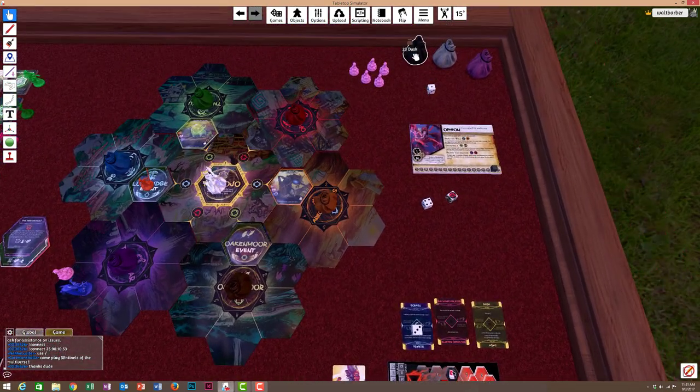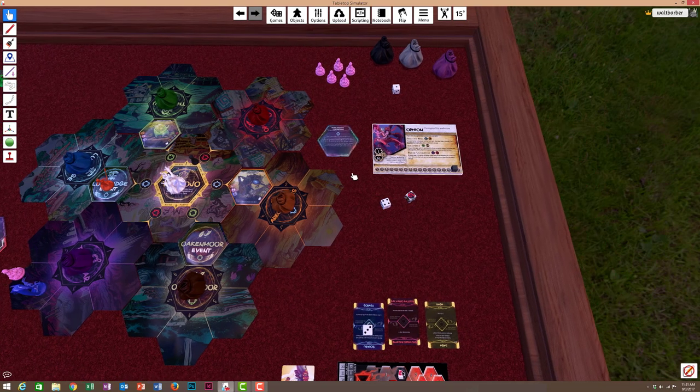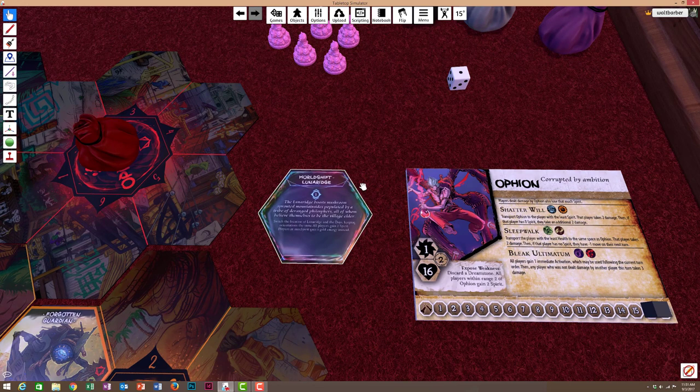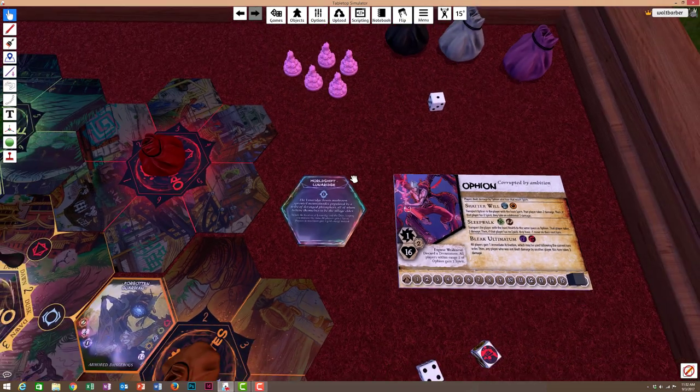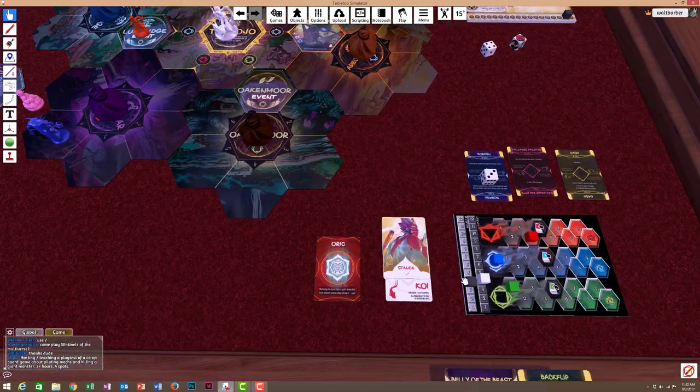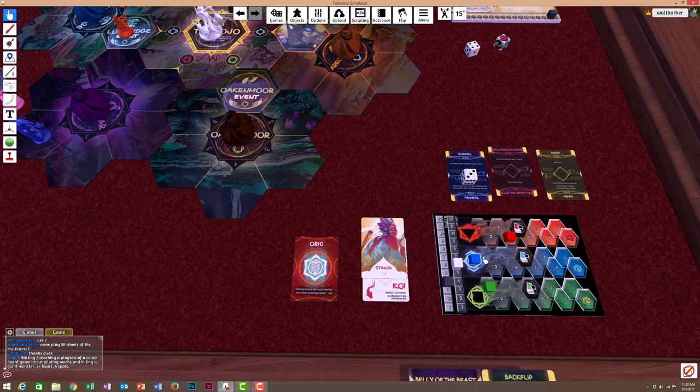That was Dusk Phase. At the end of Dusk we pull one of these World Event cards. Good — it wasn't the Dreer. In this scenario, if we pulled the Dreer card, Ophion would get an extra turn, which would be really bad. World Shift: the Lunar Ridge — we gain a blue. 'The Lunar Ridge boasts mushroom-sprouted mountainsides populated by a tribe of deranged philosophers, all of whom believe themselves to be the village elder.' Switch the locations of the Lunar Ridge and the dojo, keeping orientations the same. All players gain two spirit; players at max spirit gain a gold energy instead. Pretty good for us — we're up to two spirit and one blue.